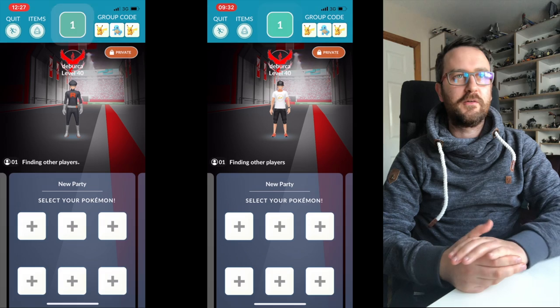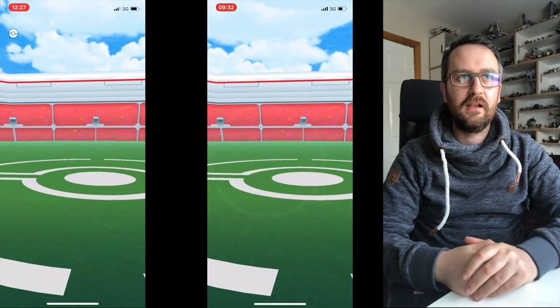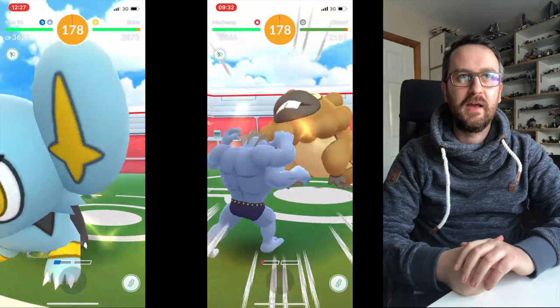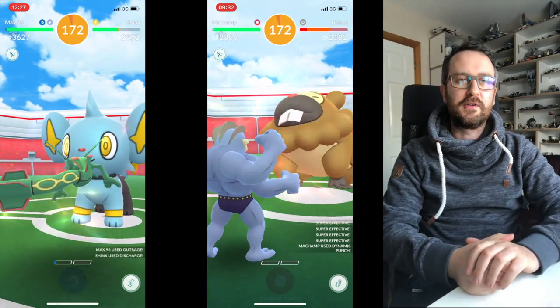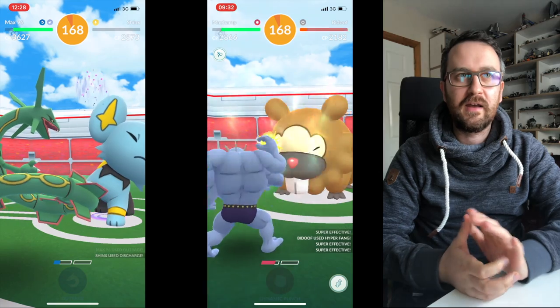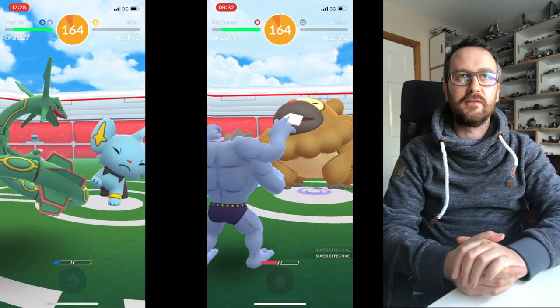We're going to jump in now and see how well we did against Sphinxes and B-Duff. We're using the quick giant trick as previously featured on this channel. We jumped in with our Rayquaza against Sphinx and our Machamp against B-Duff, which was boosted by the weather because it was partly cloudy. We took them down pretty quickly — 179 for Sphinx and 175 for B-Duff.